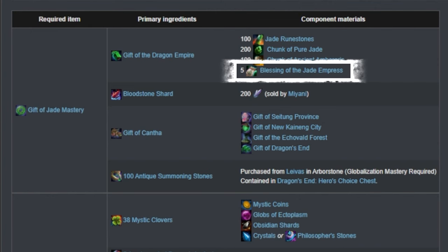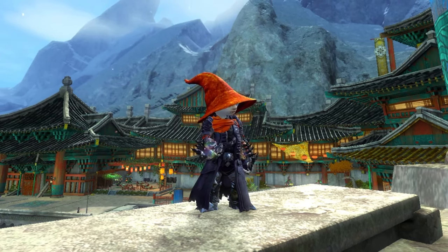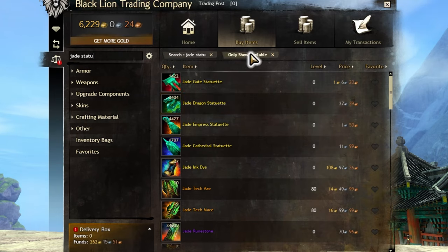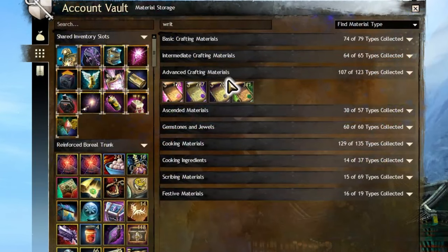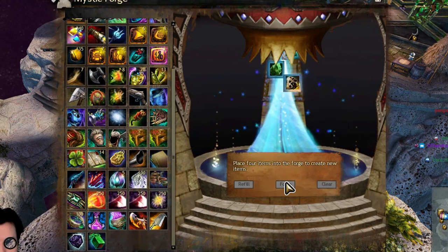Blessing of the Jade Empress is from Myung Ki, located in the Shing Jae Monastery in Seitung. This NPC runs a monopoly and demands a tribute to even be able to shop there. You must give her the four jade statuettes — which are rewards from map metas — in order to do business with her until the next weekly reset. The four statuettes can be gained from the Trading Post if needed; they are quite cheap, especially compared to the Whale Vomit. You will need to buy five Blessings of the Jade Empress if you already have a precursor, or seven blessings if you plan to craft the precursor yourself. Each blessing costs 500 Imperial Favors, which come from events all over Cantha. It is worth mentioning you can also consume scrolls from EOD Events for more favor. Combining those four items gives you the Gift of the Dragon Empire.